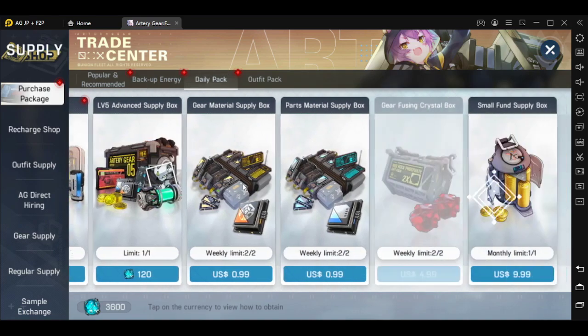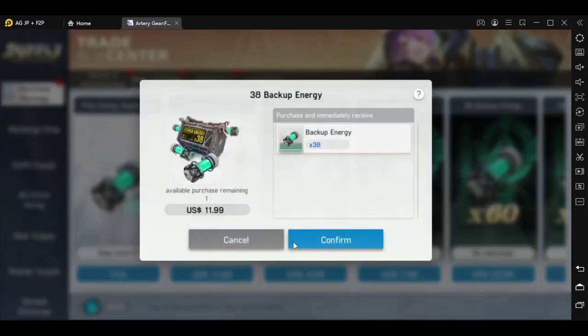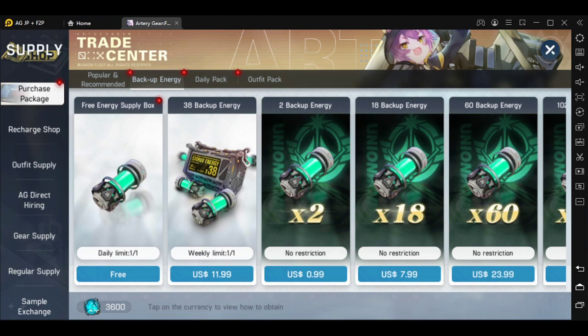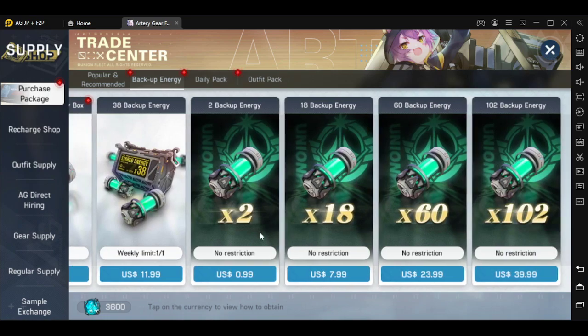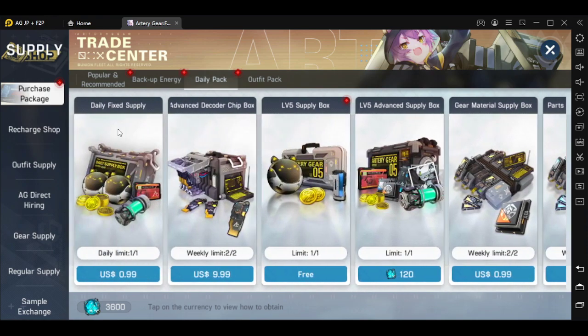That's pretty much the daily packs. Also, the backup energy — note it's a weekly limit even though it's in the daily pack section. You always want the free energy. In the weekly pack, I sometimes buy backup energy because initially you're just short on energy. But the calculation shows 38 times 30 is 1,140 gem value, and $12 is supposed to give you around 2,100 gem value — so it's almost halved and not cost-efficient. Only whales will really refill these because there's no purchase restriction. Dolphins can get it since it's still somewhat cost-efficient, but not as efficient as packs that grant you pulls.